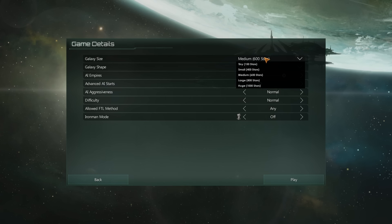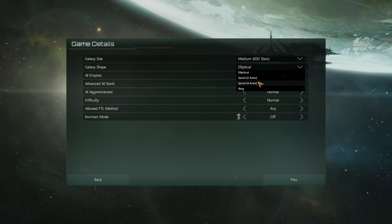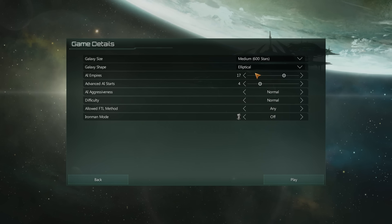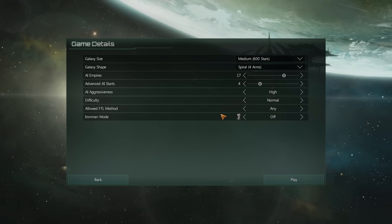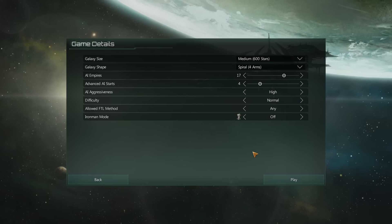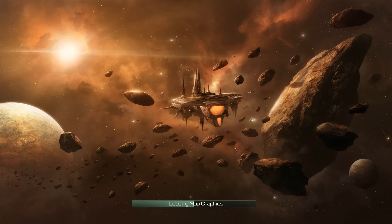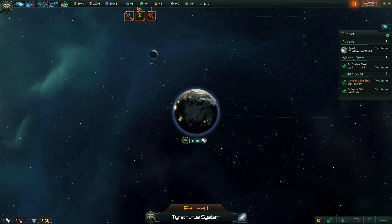Cool, let's get this party underway. Let's go for a medium galaxy. Elliptical arms — let's go for a spiral with four arms. Yeah, four arms is fine. Let's go for a little bit of aggressiveness here. Empire 17 difficulty, FTL method any. And let's play this. Eons since the first primitive bear communities took shape — yadda yadda yadda. Okay, let's get this party underway.